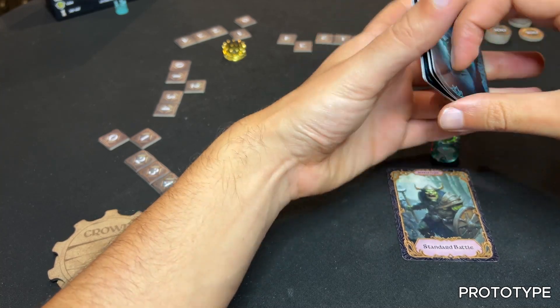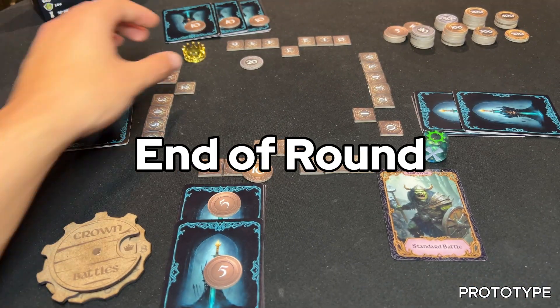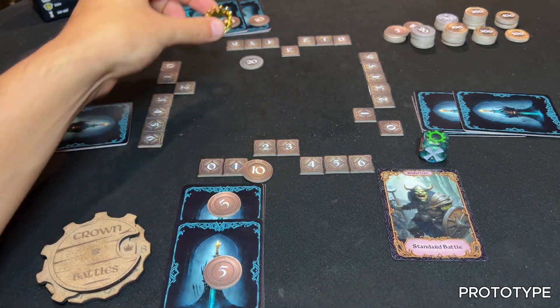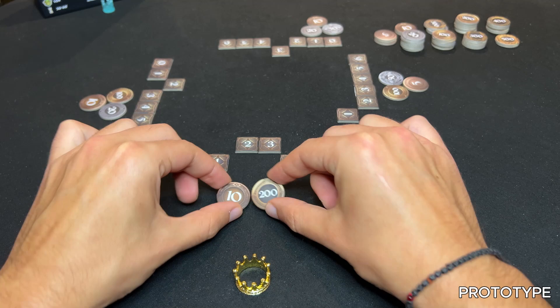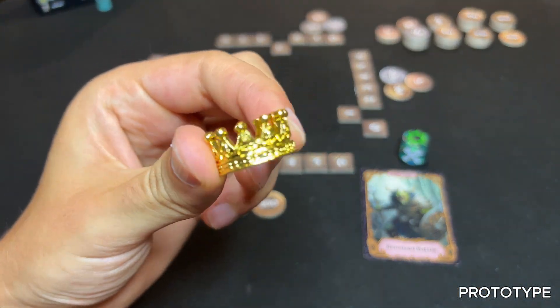At the end of each round, the player with the highest value in coins gets the crown, symbolizing their temporary dominance. In case of a tie, the crown does not change hands. After playing all rounds, the player holding the crown becomes the new ruler of Crown Battle's throne until the next time you play.